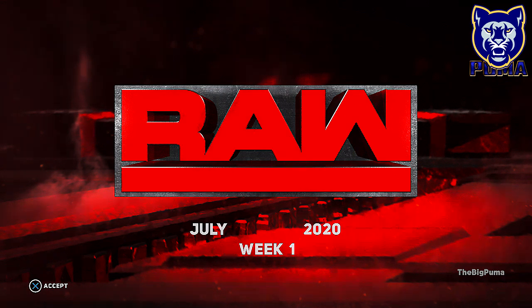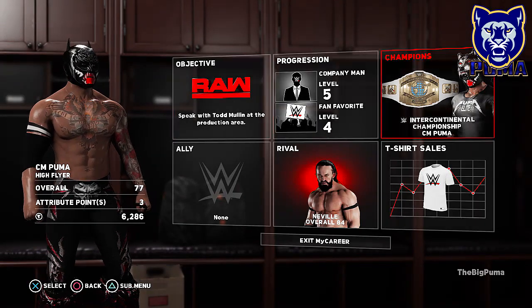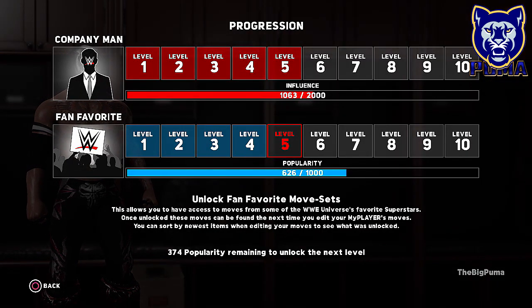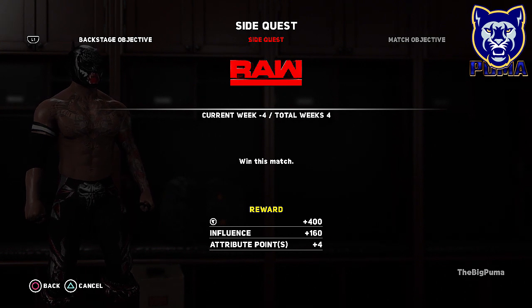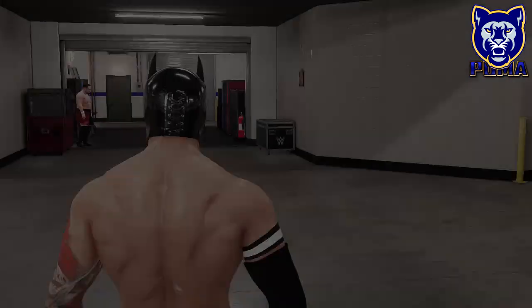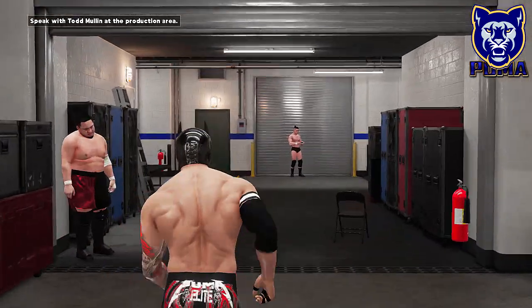Let's get into the first week. We did our thing with The Rock and got 120 points, so we need about 375 points to keep going. Our side quest is to win the match and we get 160 influence points. Joe has been threatening to fight us at the pay-per-view but never does.